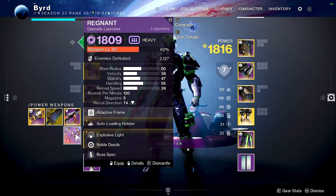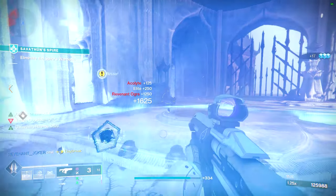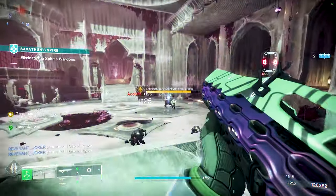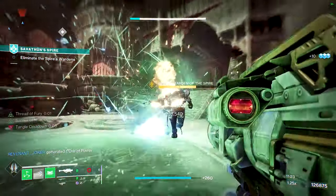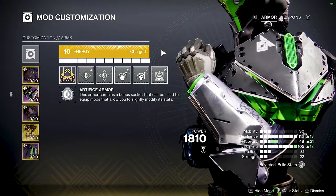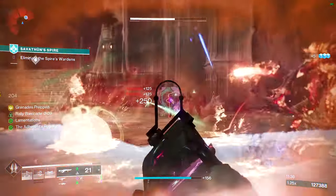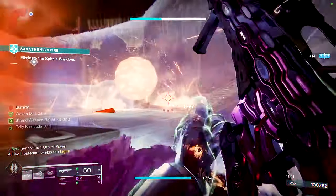For armor mods on your helmet, use Strand Siphon to get Orbs of Power from Quicksilver Storm kills. I also add Ashes to Assets and its enhanced version so I'm getting plenty of super energy coverage between my grenade and melee. On arms, I always do Impact Induction and Momentum Transfer so there's constant ebb and flow — my grenade helps my melee and my melee helps my grenade.